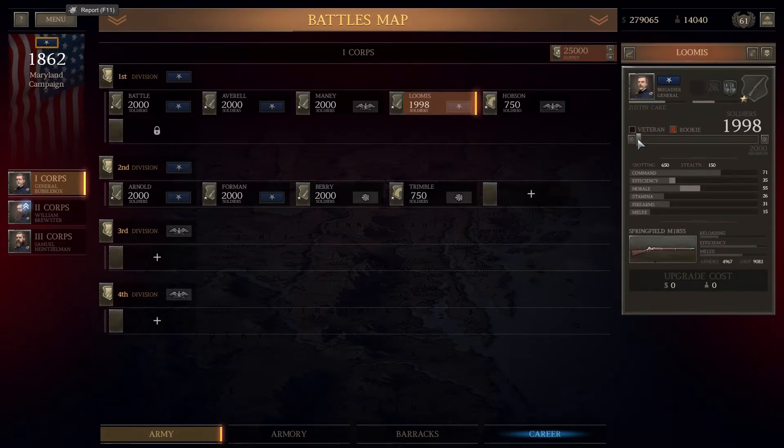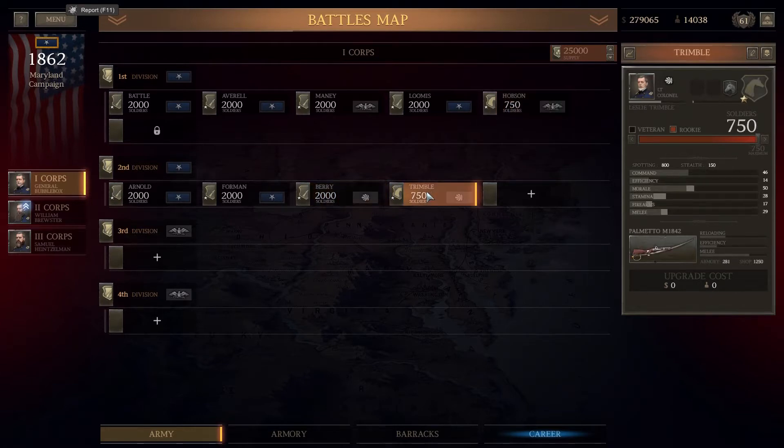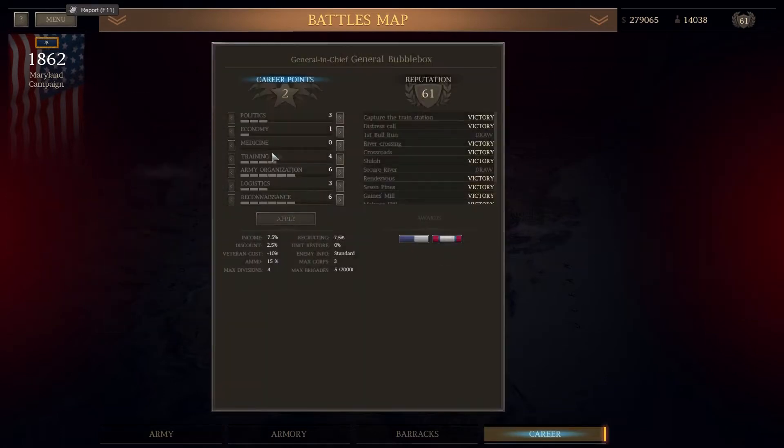Loomich hasn't got his full lot so we'll grab him a couple more recruits. All of our armies are infantry - we've got our M1855 Springfields and our two cavalry. Cavalry have got the Palmetto 1842s and I hope we'll be able to use them for flanking. I've got a couple of career points to spend - I'm going to spend them both on logistics, which is incredibly important especially if you've got a lot of artillery in big battles that take a long time.